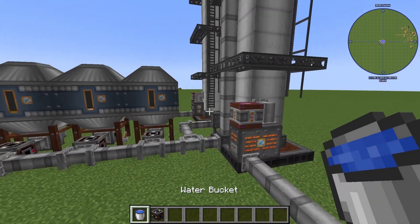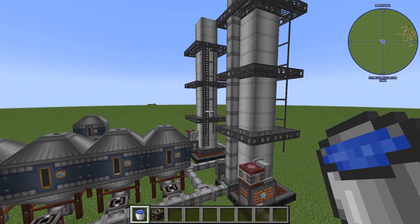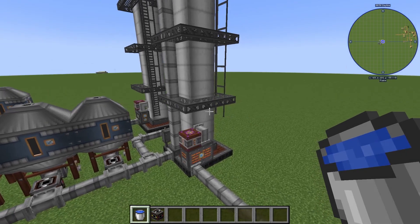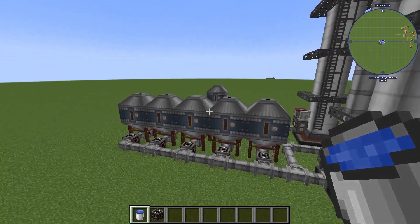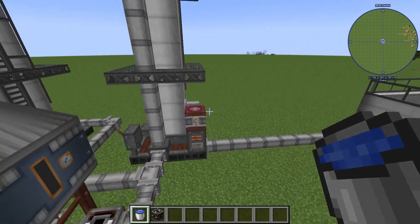Hey, Minecraft Mentor here, and today we're going over how to directly make gasoline in the Immersive Petroleum mod. What we are going to need is two distillation towers and a few tanks from the Immersive Engineering mod itself.